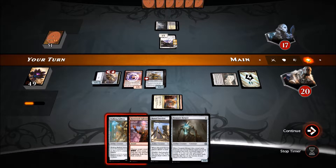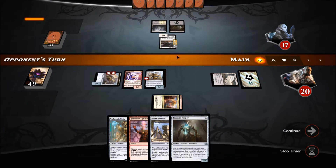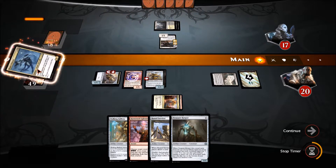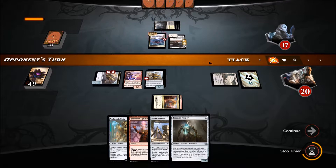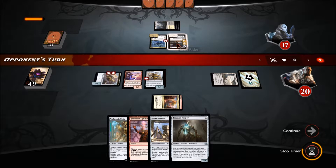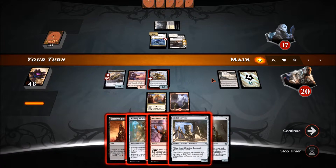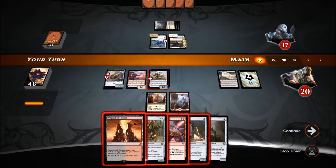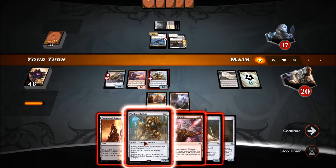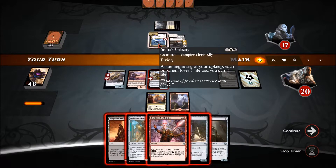We're not going to play Walking Ballista just yet. Let's see if he has a way to pump up Lone Rider. Not too worrisome — he didn't attack with it. We've got a 1/3 blocker there. I can play Dragon Skull Summit and then the Treasure Keeper. I really want to get rid of that Emissary though — I could Harness Lightning it.